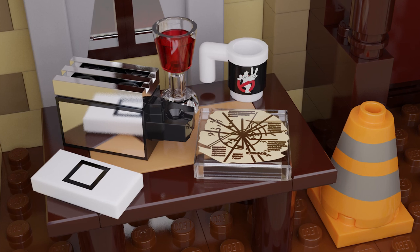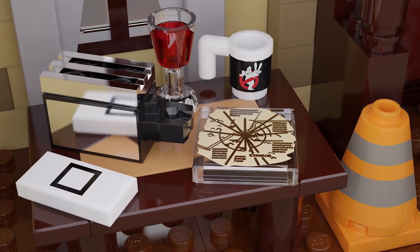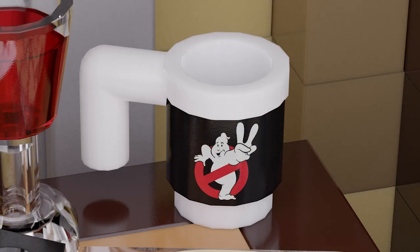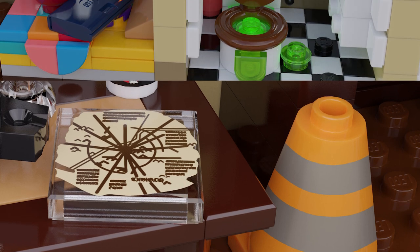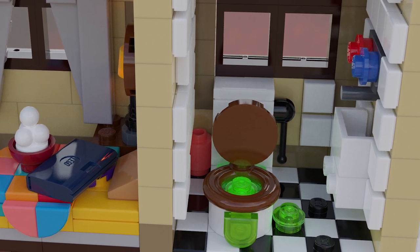Over on the other side is the dining room. There's a simple dining table assembly in the center, but like in the movie it serves as more of a dumping ground for all kinds of paranormal themed clutter. There's the dancing toaster from Ghostbusters 2, a half drunk glass of red wine for Callie, a Ghostbusters hot beverage thermal mug, an ancient map of Summerville written in cuneiform, and even Petrelli's mischievous traffic cone from Ghostbusters the video game.